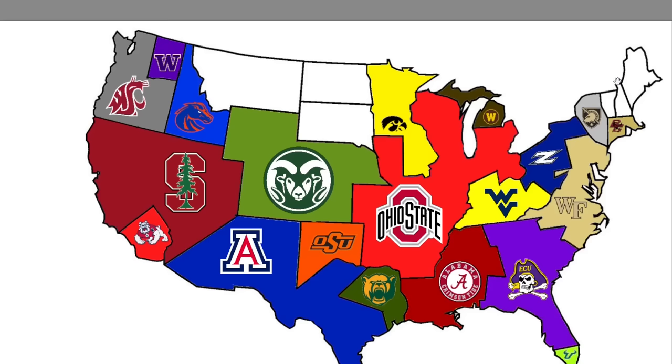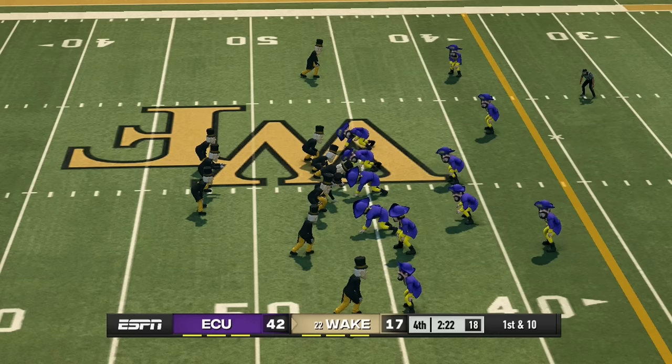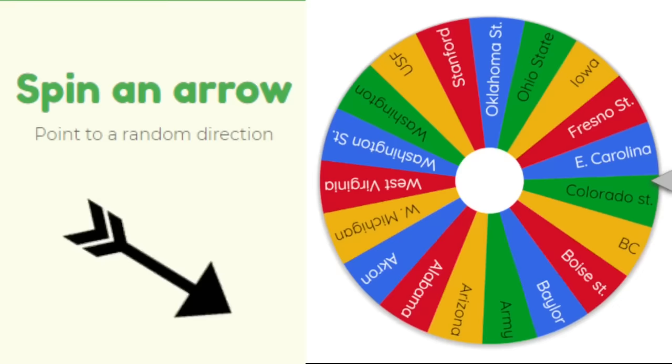Army has nobody to their north so East Carolina plays again heading north to face Wake Forest. The winner will have almost all the East Coast. ECU is on an absolute tear — they win another blowout over Wake Forest 42 to 17, picking up almost all of the East Coast.